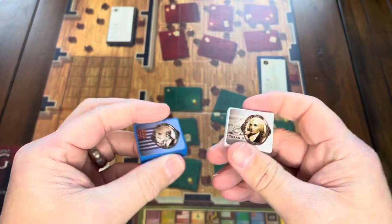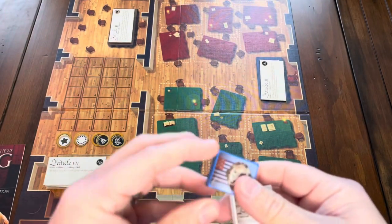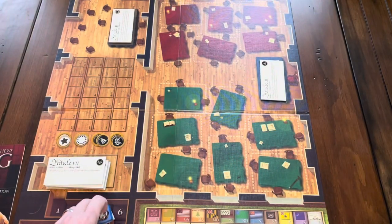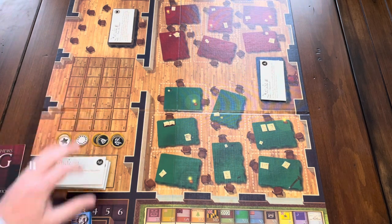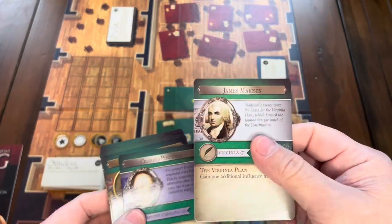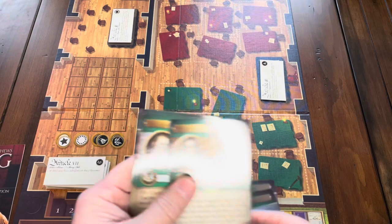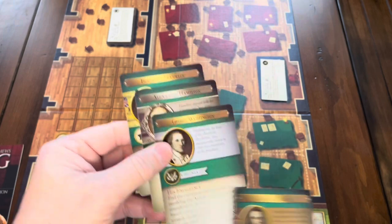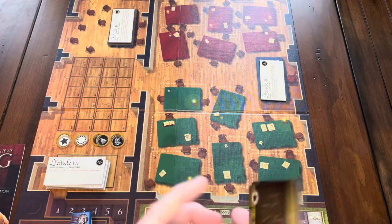I think you start out with three tokens. There are five different groups going on the scoring track — your victory point track — or you might put them on the debate track. You're also going to get a hand of cards. If you're playing Madison, you'll get him; if you're playing Pinckney, you'll get him. But you're also going to draft and get some other cards as well — like if you're not playing Alexander Hamilton, he'll be available in the draft. There's also George Washington and Benjamin Franklin.